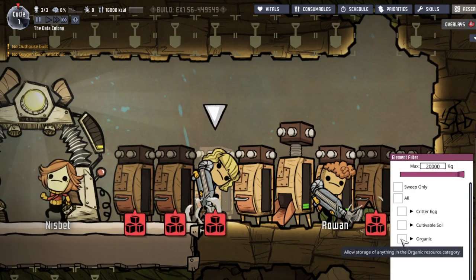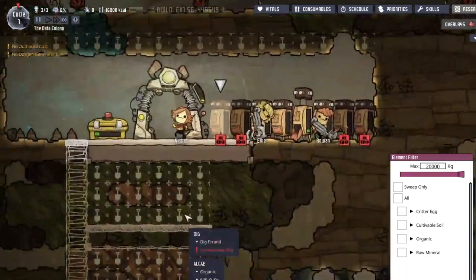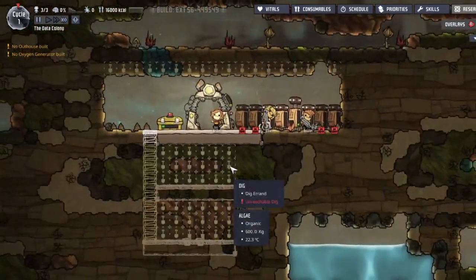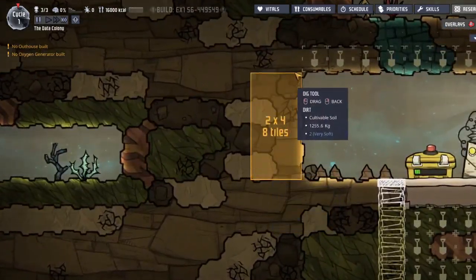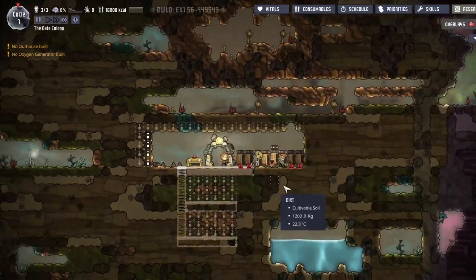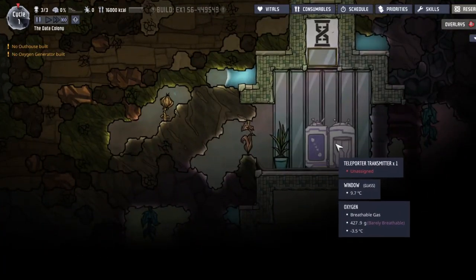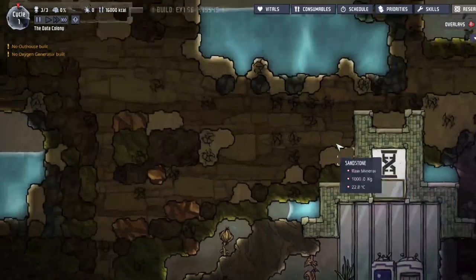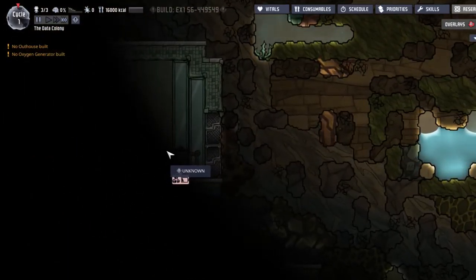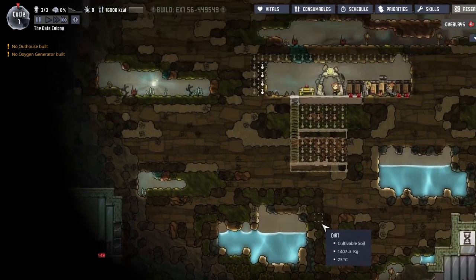Here we'll have cultivable soil, here we'll have organic, this one will be consumable ore, and this one will be filtration medium — which I don't have any of, and that would probably just be this sand over here. Consumable ore is stuff like oxalite or coal, which I'm going to direly need later in the game. Hello there teleporter — I'll deal with you later. I know there's an item teleporter there because that's always what those types of rooms are.